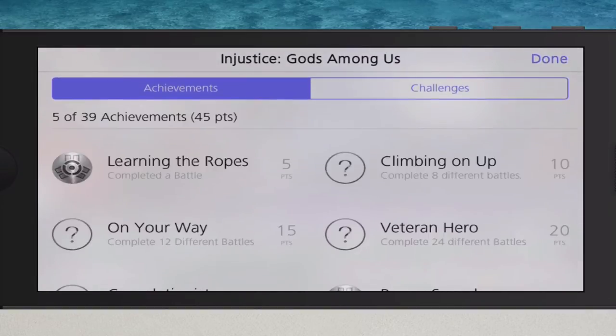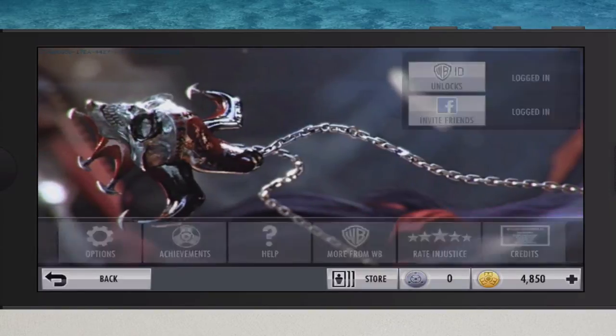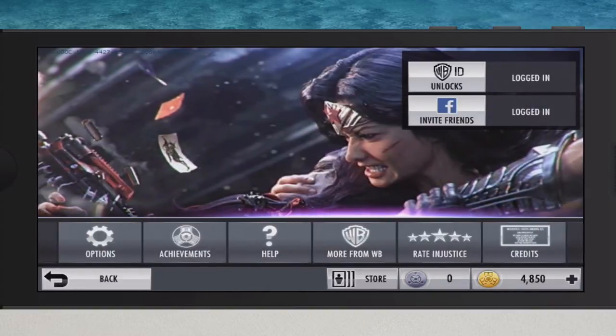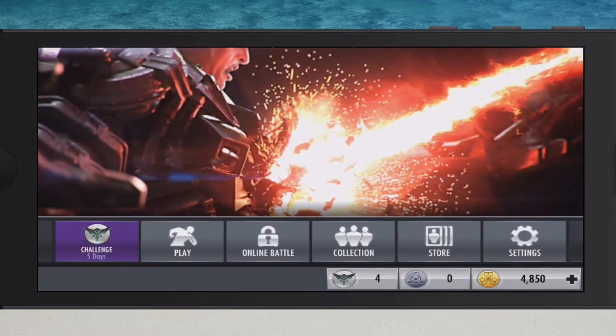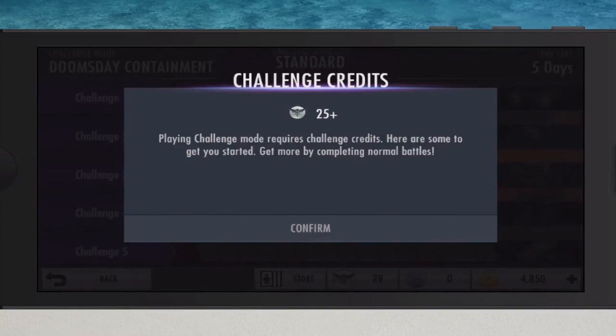Here are some different things you can unlock as you go along — different achievements. As you play the game you earn points and things of that nature. The graphics are still great; they've added maybe a couple of new features for some characters. Everyone wants the infamous Batman or the Man of Steel — they are available.